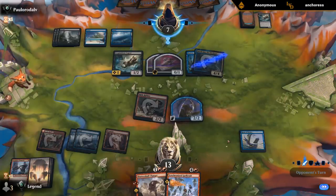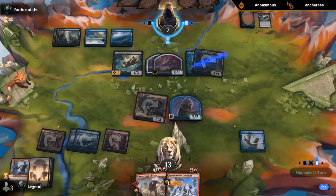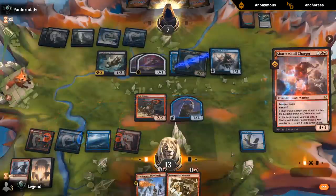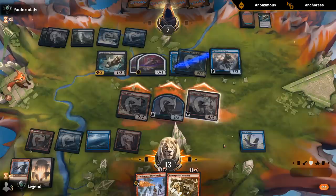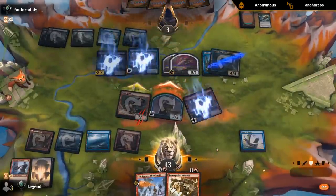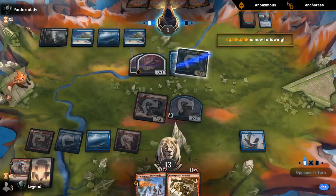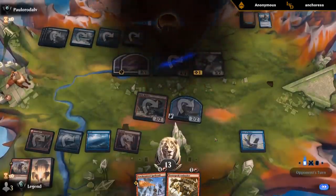Opponent's definitely in a tough spot — multiple threats they have to deal with and they're eventually going to die to the constructs if they don't kill us in the meantime. Did not draw the land sadly, but just going to smash — attack with all and let them figure it out. Seraph's going to fall to one. Maybe if they have the sweeper that exiles all creatures with converted mana cost three or less — but nope, just a Drana Silencer. Sweet.